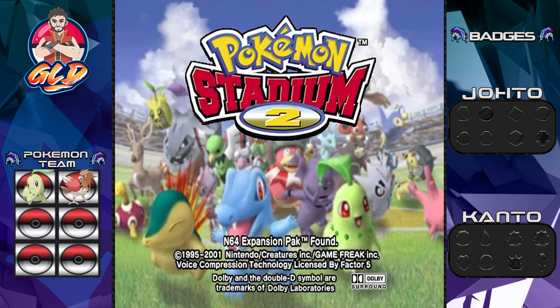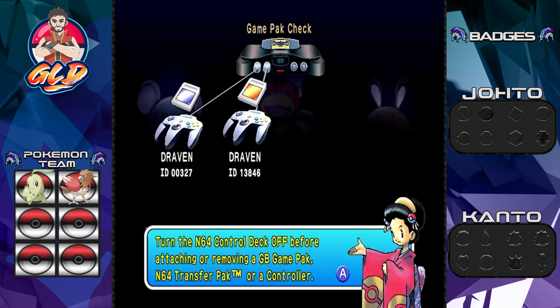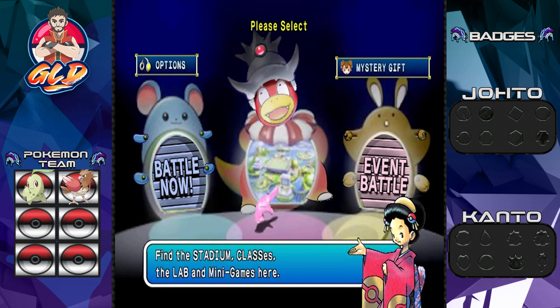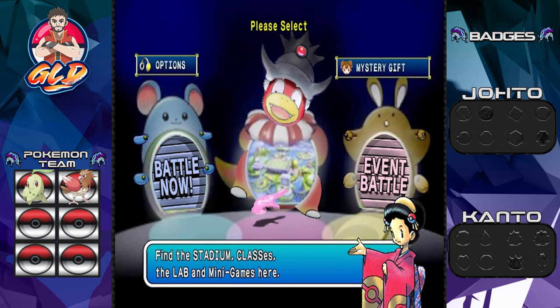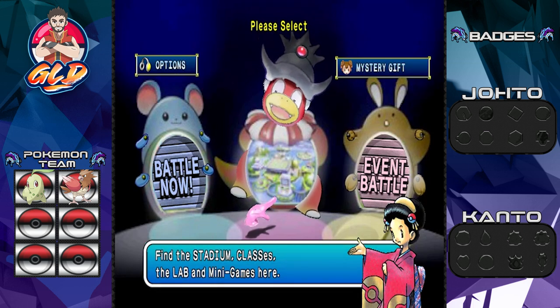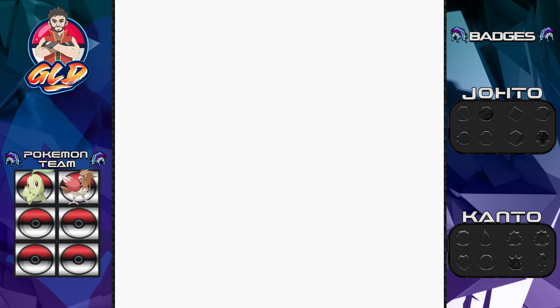What's up guys, it's me your host Draven, and welcome to another episode of our Pokemon Crystal walkthrough. Except we're in Pokemon Stadium 2 right now because this is a trade episode. As you guys can see I do have both my cartridges ready to go. In the last episode we went through Route 30 all the way to Violet City and ended up capturing a Spearow and all that.